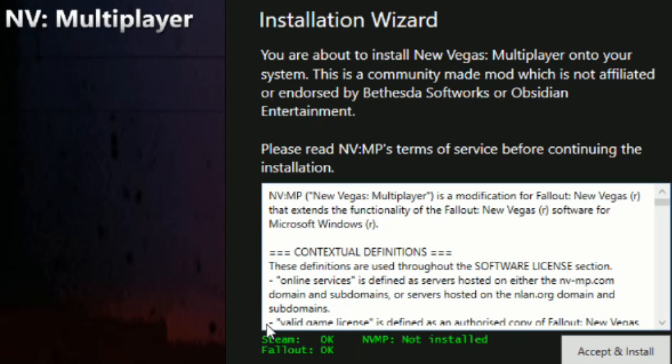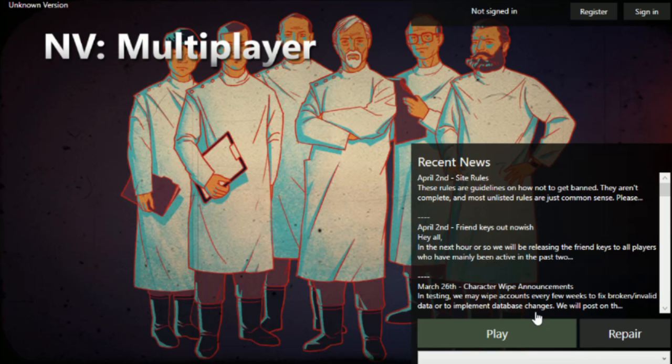When you open the installer, it's going to tell you if it's able to access your Steam and New Vegas downloads. Go ahead and read the Terms of Service, or don't, and either accept or don't.